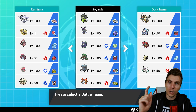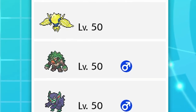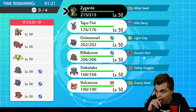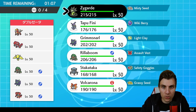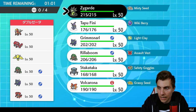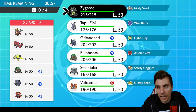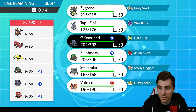Without further ado, let's get into game one. First up we have an Entei, Groudon, Regieleki, Rillaboom, Grimmsnarl, and Incineroar team — very support-heavy around Groudon. Sun is being set to support Entei. We've played a few scarf Entei earlier this week, so we need to keep speed control in mind. Regieleki is the main speed control with Electroweb. We can't discount Grimmsnarl potentially having Thunder Wave, so we need to be careful.